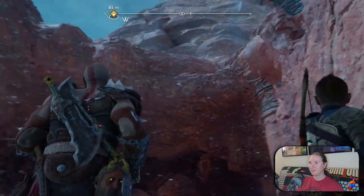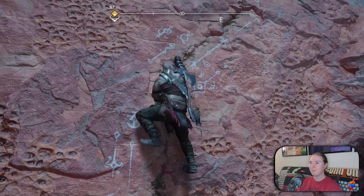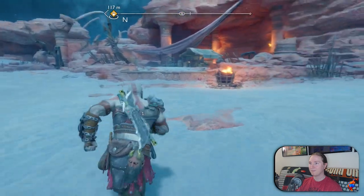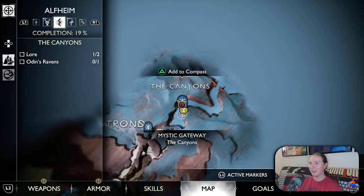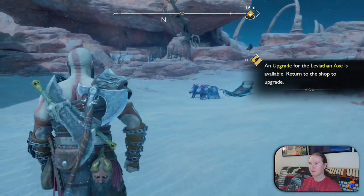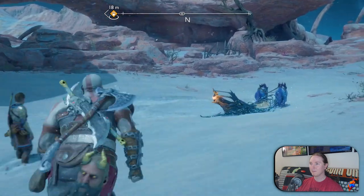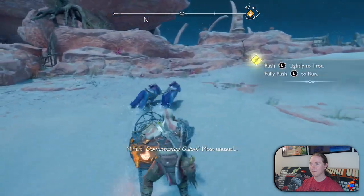Where am I going? Was that tutorial only? Hail, fellow travelers. Where are we? The canyons, okay. What are these animals? Gulon, native to Vanaheim. Not sure what they're doing here. Hop aboard. Someone trained them to pull a sled — lucky for us. Domesticated gulon. Most unusual.